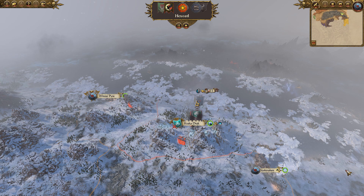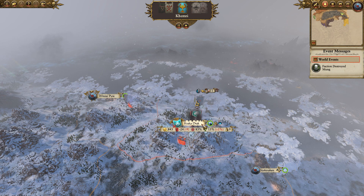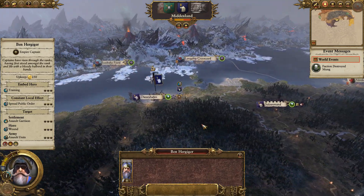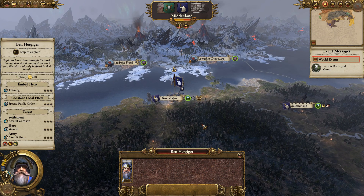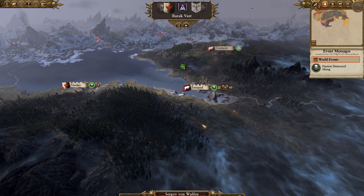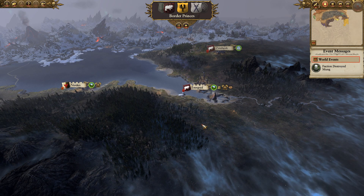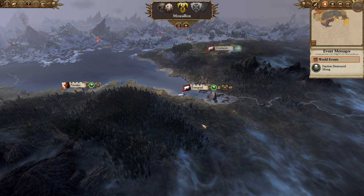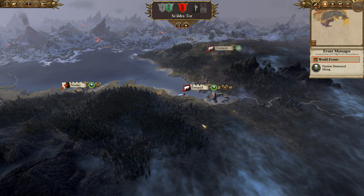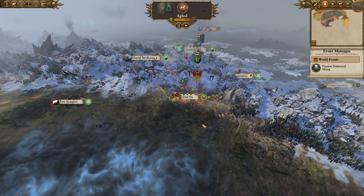We're about to hit Karakadrak here. We've just been building up our siege equipment and we should be pretty much ready to go next turn. A lot of our units are monstrous, and monstrous units can't go over walls and use siege equipment. So we are going to be using them to hit the gates. We'll break through their gates with our monstrous units and hit the walls with everything else, then try and surround their main defensive body and rout them. That is the plan.